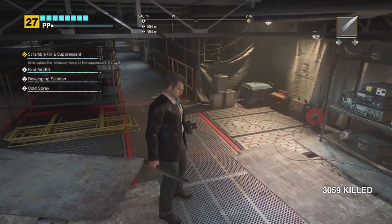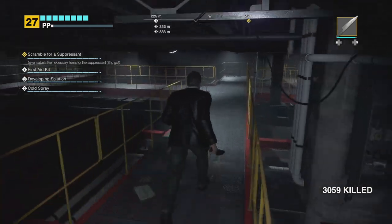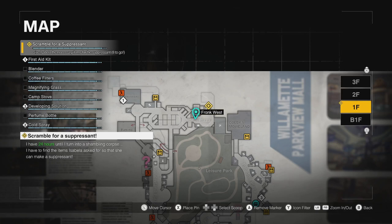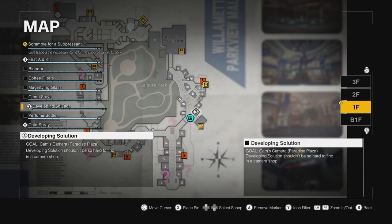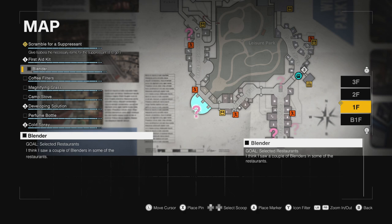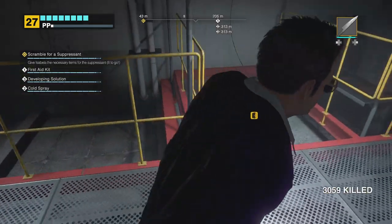It didn't say I've been bitten - it says I've been infected. So I have to get these suppressants. Give Isabella the necessary items for the suppressant - eight to go. I already highlighted the first ones: Sion's Food and Stuff, Developing Solution in Cam's Camera in Paradise Plaza, Cold Spray also in Paradise Plaza, and Coffee Filters in the Security Room. Everything else is in Wonderland Plaza. So I'll go North Plaza, Paradise, make a loop around. That's the plan. We're getting close to the end of the game - I think this might be a longer part.